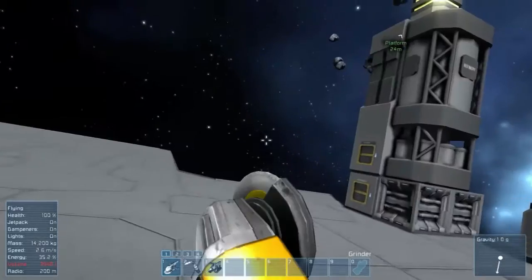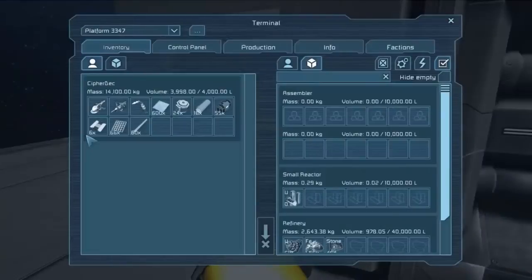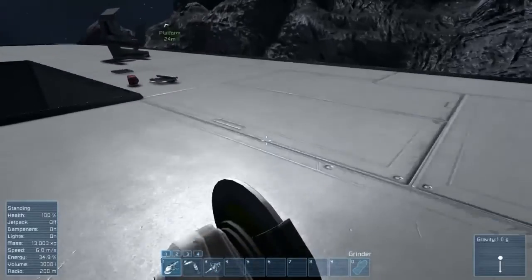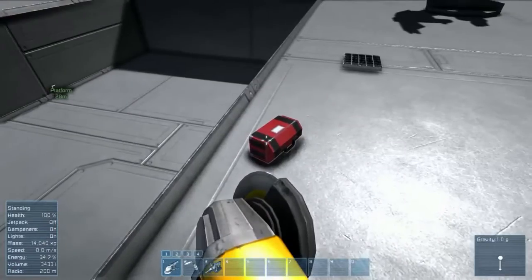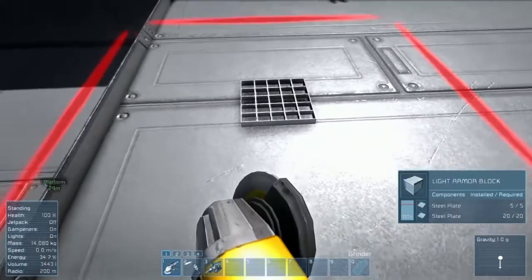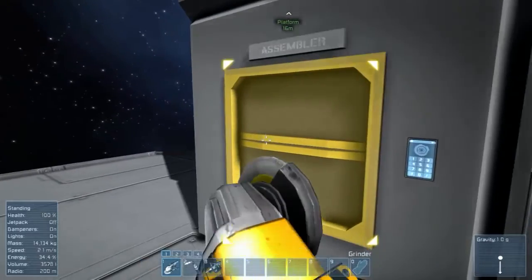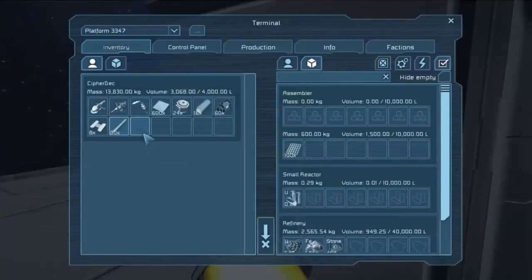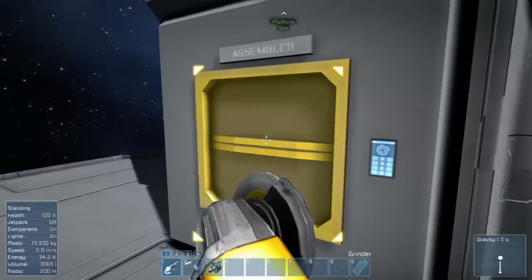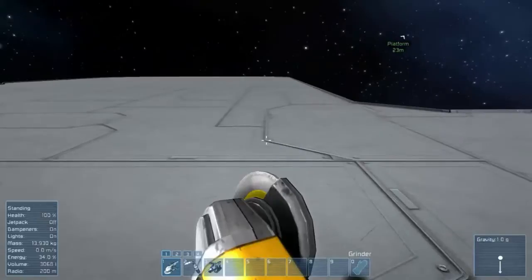I ran out of space, so let's go over here. I'm not going to use those — let's get the rest of this. We'll throw those back in here until we make a cargo container; this is pretty much our storage. All right, let's go ahead and start our ship — I have some plans and ideas.